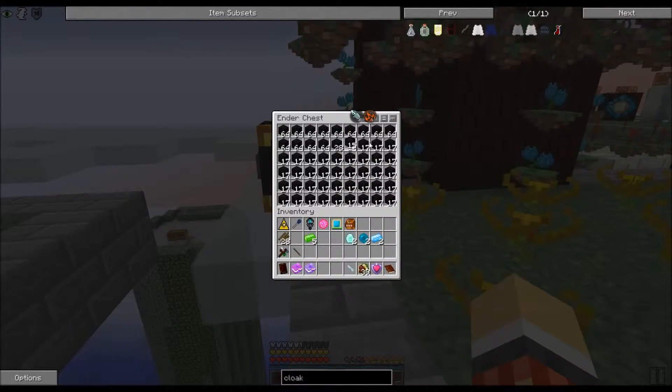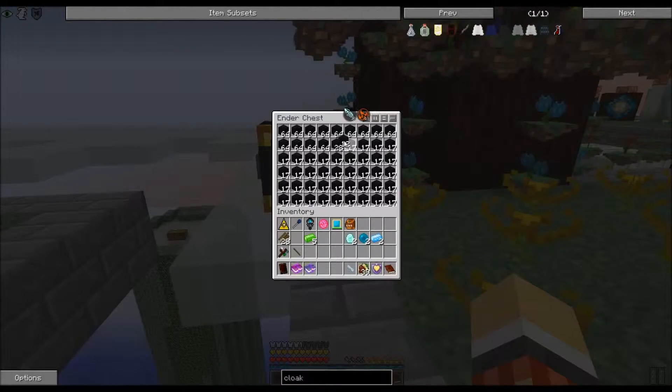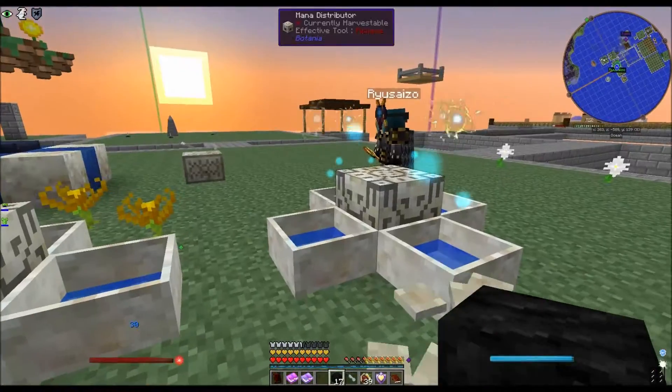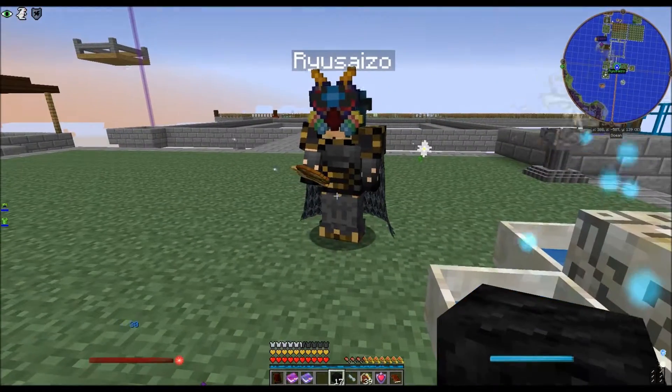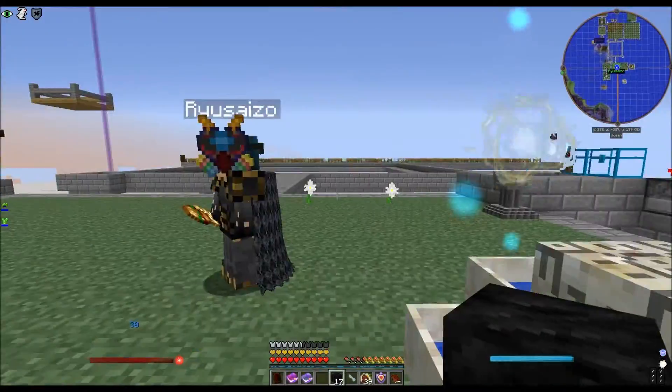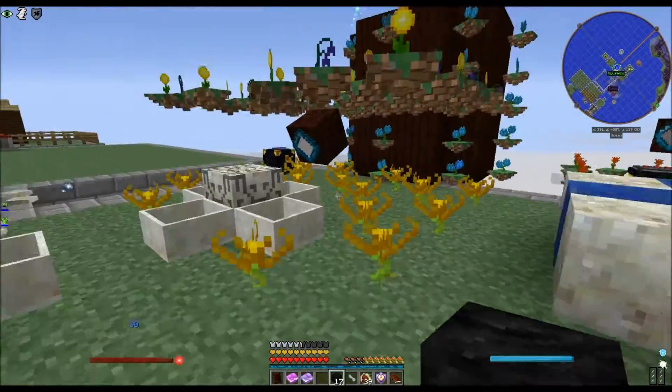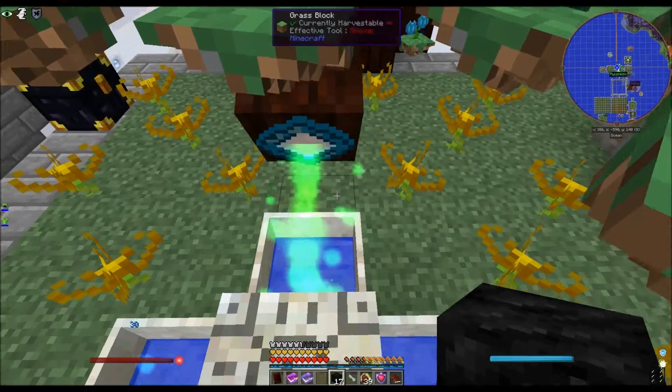For people wondering, I got all this coal from the nether dungeon — that dungeon we dug into trying to find the end. There's coal all in the walls, like blocks of coal. If you look in that chest over there you'll see how much I went and dug up.